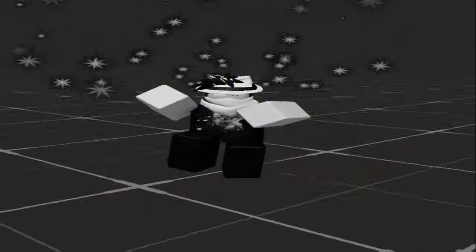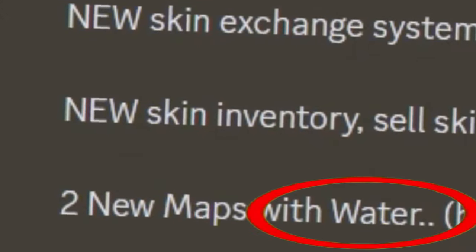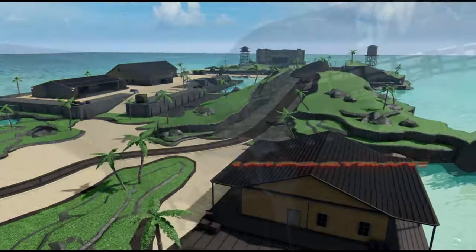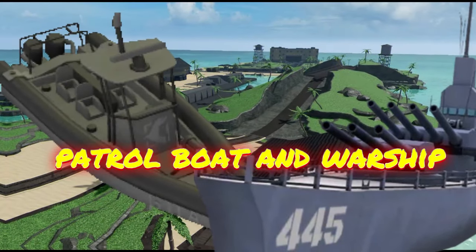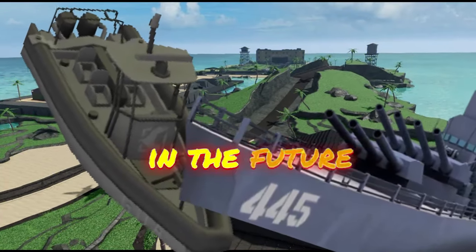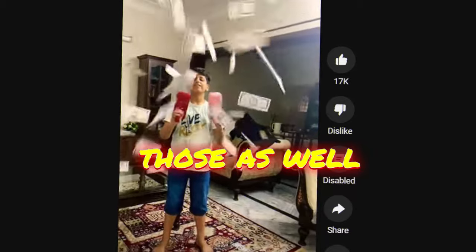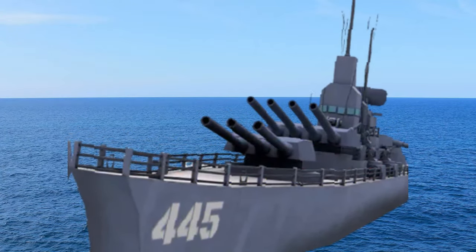The last tip is that there are going to be two new water maps with this update, which may not seem as important, but that could mean that Patrol Boat and Warship are going to be a bit more meta in the future. So if you feel like doing it, you could save up money to buy those as well, just in case the new water maps are that good.